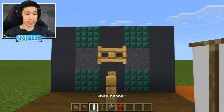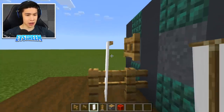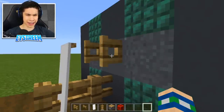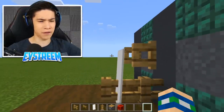Then we're going to place a white banner on the oak fence gate. To do this, crouch, then click the oak fence gate like so. Then we're going to open our fence gate — you want to jump behind it and open it so it kind of looks like the banner is hanging on the oak fence gate.